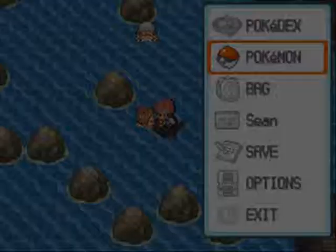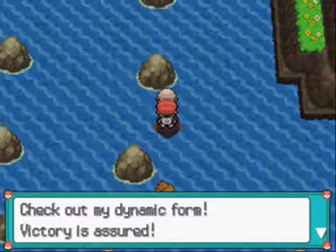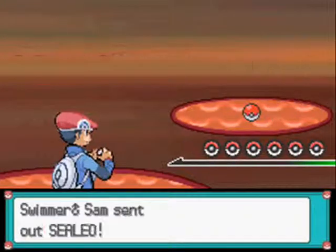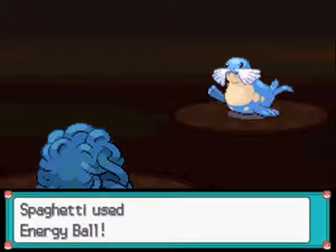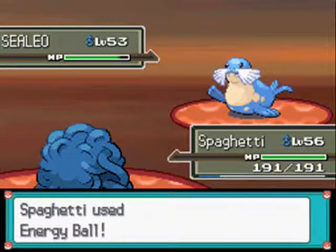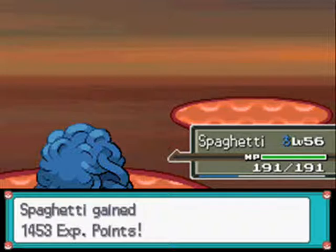Let's get Spaghetti up front. Swimmer Sam says 'Check out my dynamic form — victory is assured!' Really? Put your money where your mouth is, Sam. He has a Sealeo at level 53. Can I outspeed it? Yes. Could you please explain why that is not a Walrein? It could be a Walrein by now.